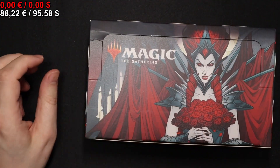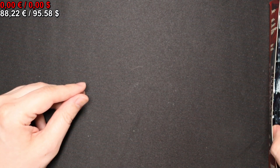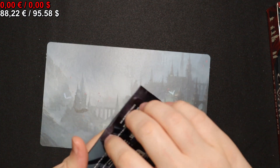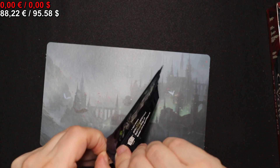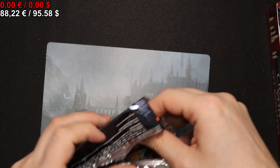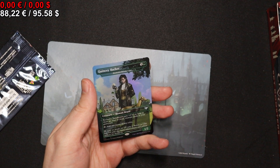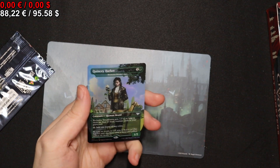The reason I'm opening it now instead of back when it came out — I think I didn't do videos yet — is mainly because it's cheaper now and we do get a box topper. We don't know what it is yet. The excitement! And it's a Quincy Harker, also known as a Reclusive Toxidermist. Yeah, it's a card.